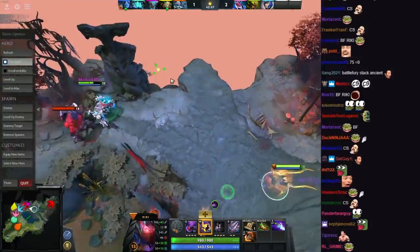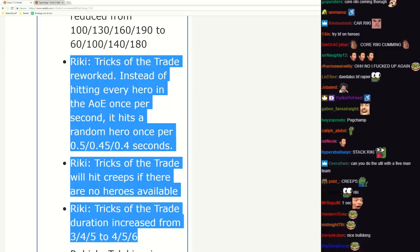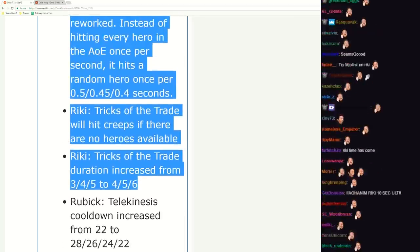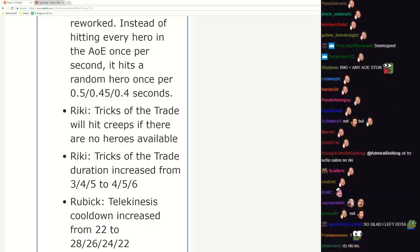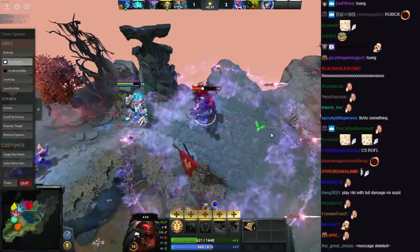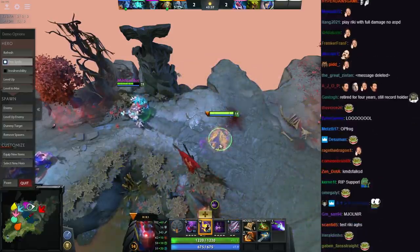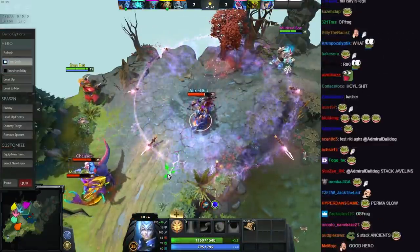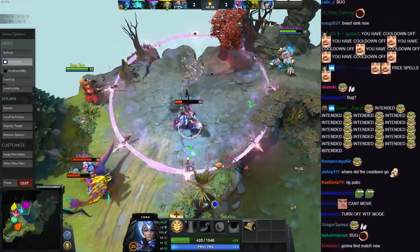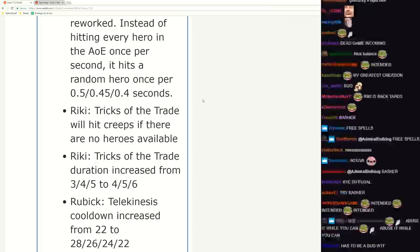Tricks of the Trade duration increased by one second - pretty nice buffs overall, pretty good math to be fair. Now it seems good. Rubic nerf coming in - then Croaky can't beat my record with one hero. Try Echo Saber - wait that wouldn't work with it. You perma slow them and oh my god, they can't move! Yikes - that's a pretty big buff boys.